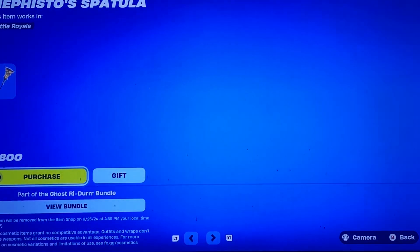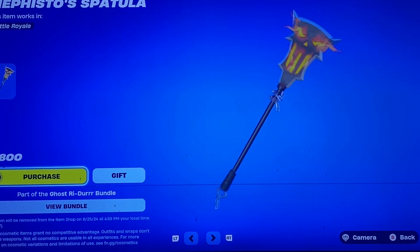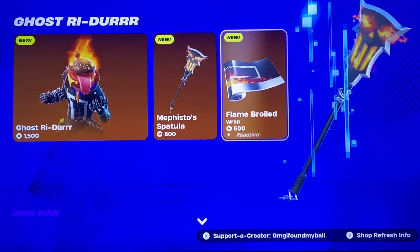We're supposed to be getting a Fish Stick Deadpool at some point. We have Mephisto's spatula — that's almost a leak in itself — but we're supposed to be getting Mephisto as a Halloween skin.